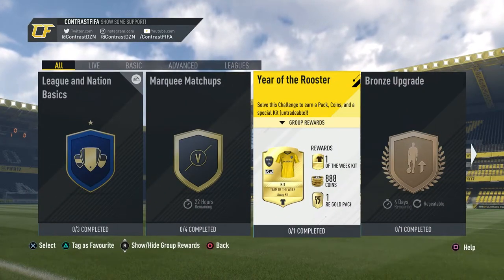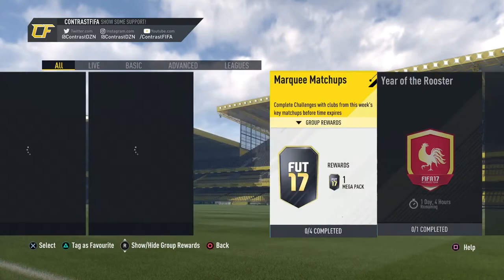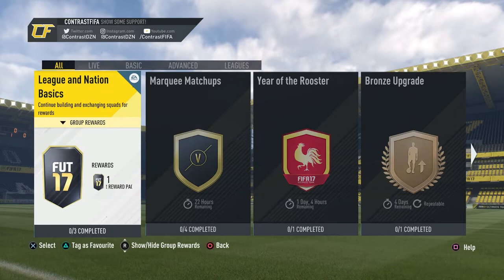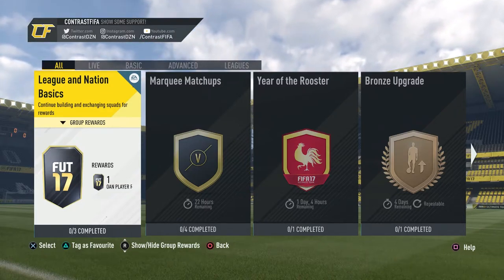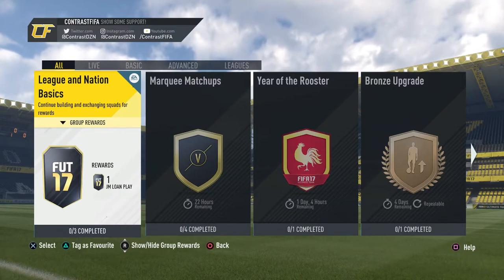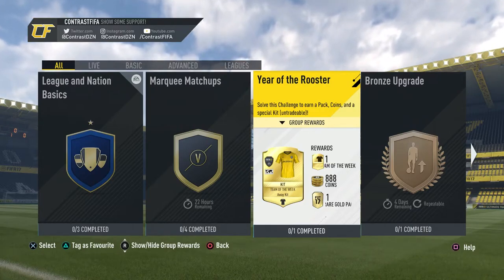Unfortunately I don't think I'll be able to edit the Tim Cahill squad builder challenge separately, just due to the fact that I have a ton of stuff going on with school. So what I'll be doing is combining the Tim Cahill one with my ultimate pack from EA for Chinese New Year and the Year of the Rooster squad builder challenge. Let's get into the Year of the Rooster SBC and see what we need to do.